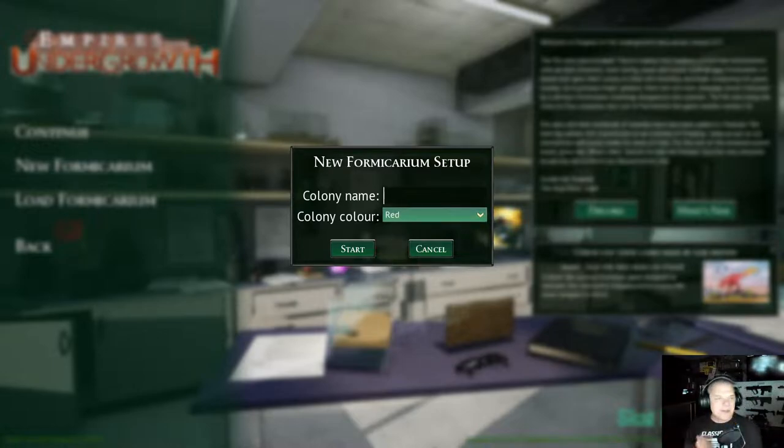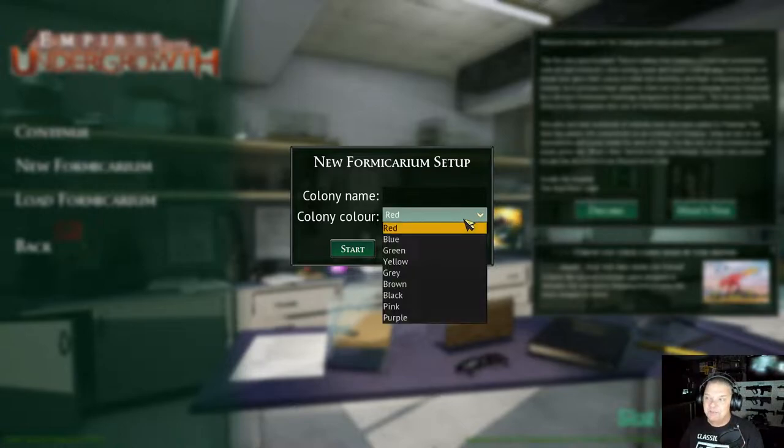We need a colony name — somebody give me a good colony name, we're going to do this together. And what color do we want the colony to be? I like red ants myself but look at that, you can pick any color you want. So I need a colony name and I need a color.